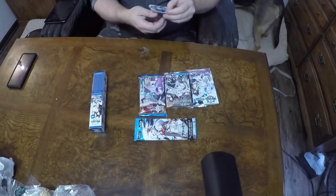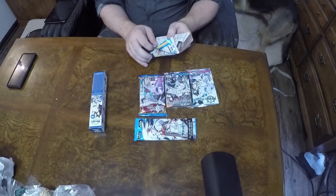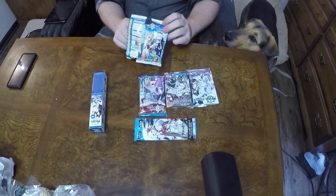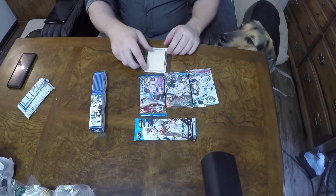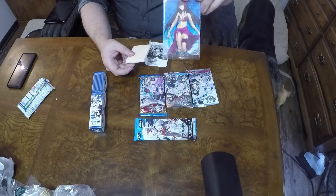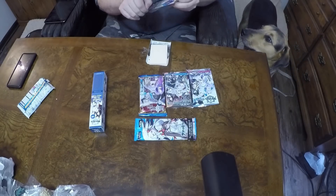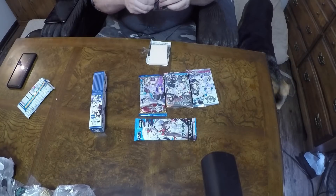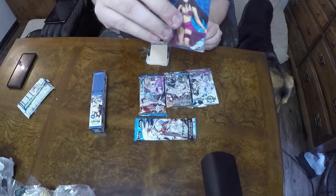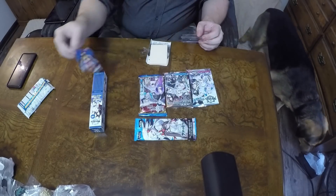It looks like we can get Nero and Caster in this, so here's hoping that my gacha luck when it comes to cards is better than my normal gacha luck. We got Shocko Assassin - a welfare servant. I'm gonna pull this out of here. It feels like a plastic card - hoping that it's plastic and not just cardboard because that would be kind of lame. It is plastic - nice little card, but welfare servant though, oof.